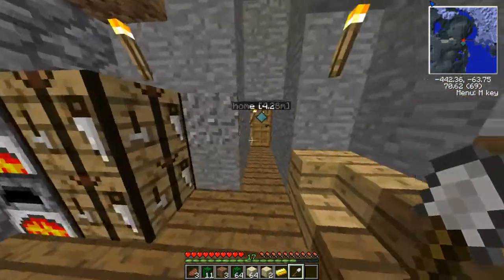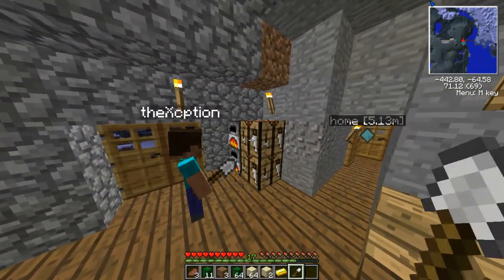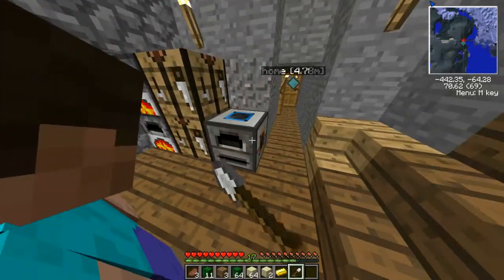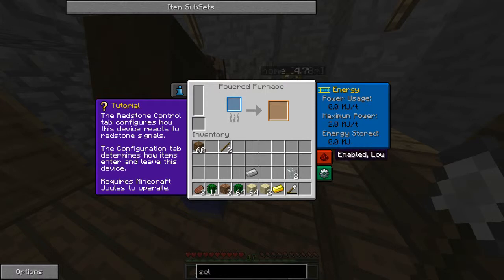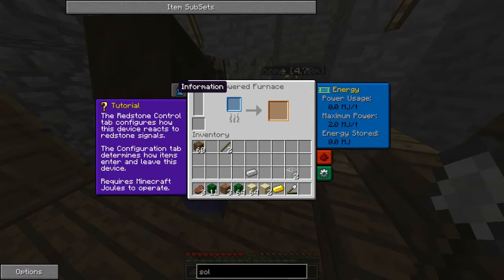Did you build it? Just put it down. We need power. What is MJ? What kind of power is that? Oh, it's a tutorial. It requires Minecraft Jewels to operate - Minecraft Jewels. I'm confused, not gonna lie. Smelt things using MJs, use very little energy to cook food.